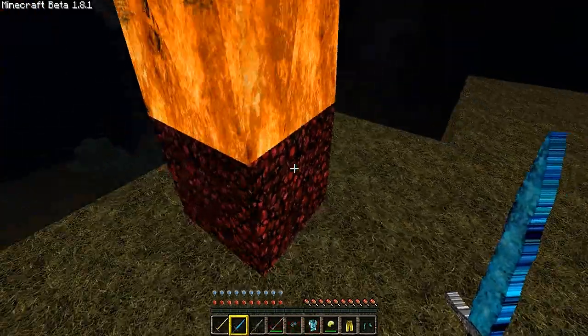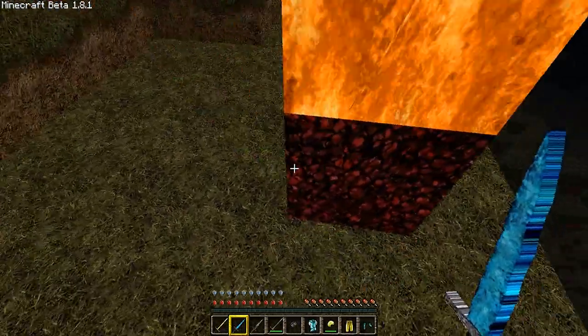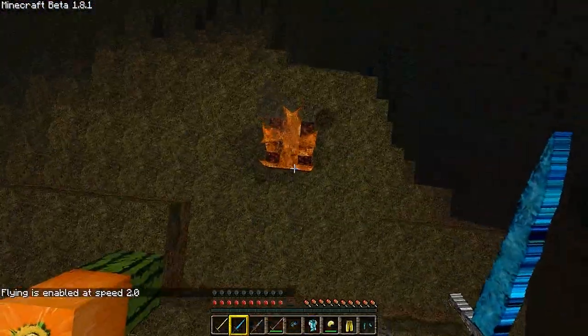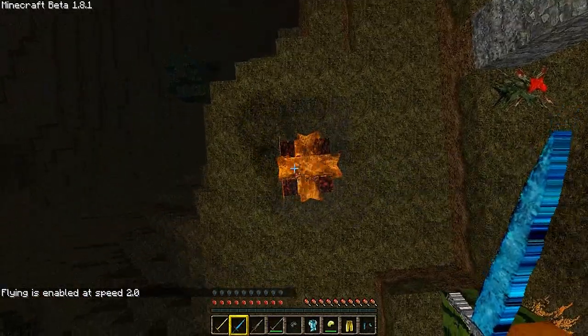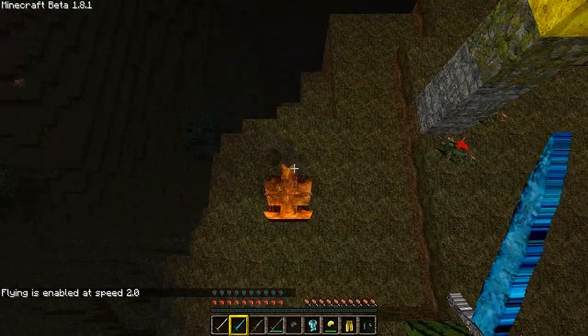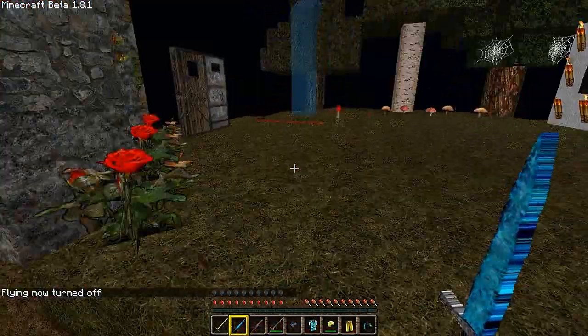We have the netherrack here — very nice, that looks just crazy. It looks just like blood. And the fire — I like that. Even with the limited things you can do with Minecraft texture packs, he took it to the max. This fire looks amazing and the smoke coming off of it — just great job.